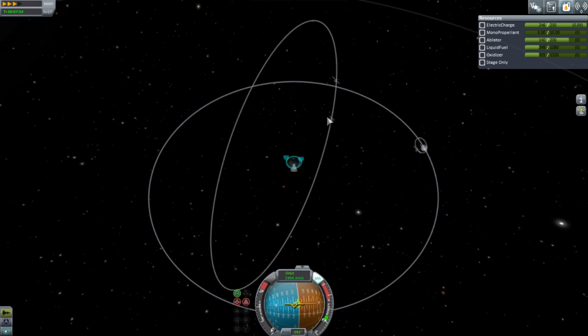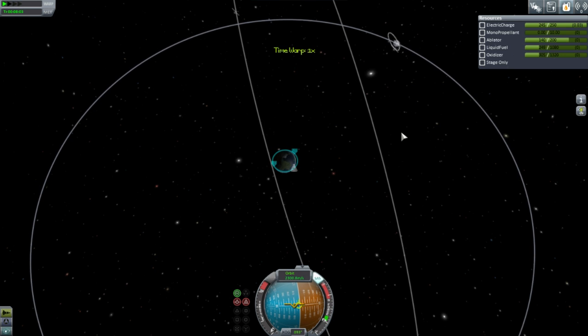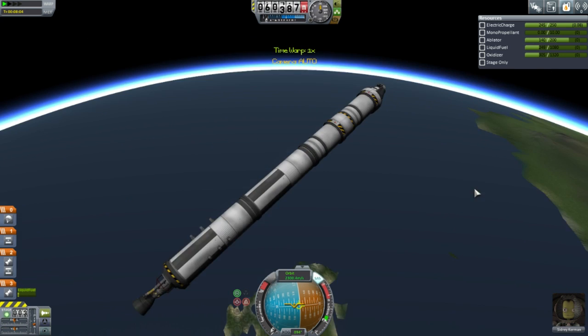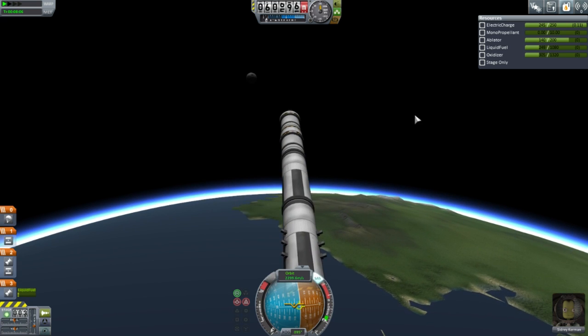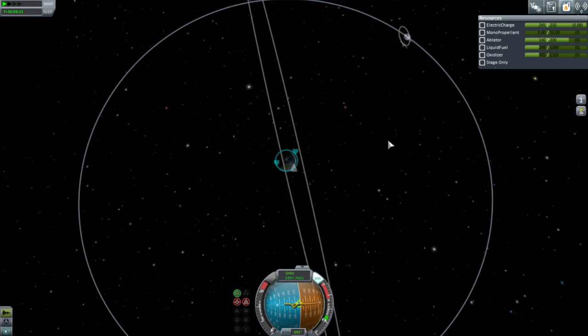I've created a sort of interesting situation for myself — I think I can just burn for the moon straight; I don't need to even get into full orbit here. Let's just — yeah, well, there's the moon. I think I can make a Mun transit right now.